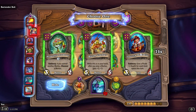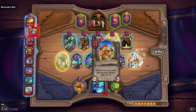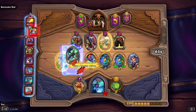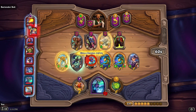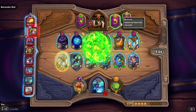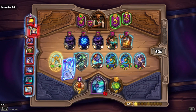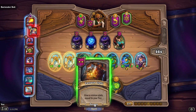Murloc, Murloc, Pirate — we'll just sell this. We can take the Twilight Emissary and give it to this one. Let's refresh. We got another Sand Spewer — oh my goodness — we might as well take it, right. And give a minion stats equal to your tier.